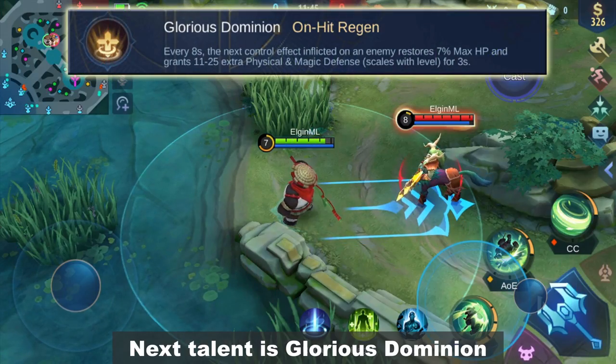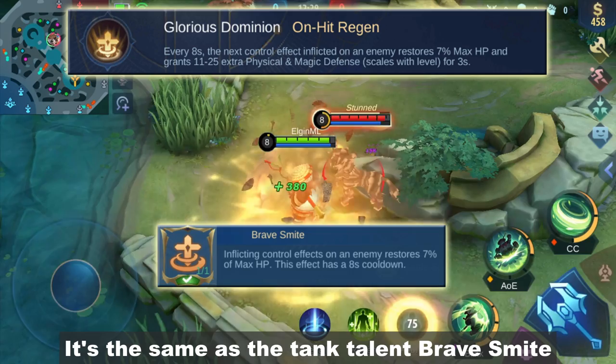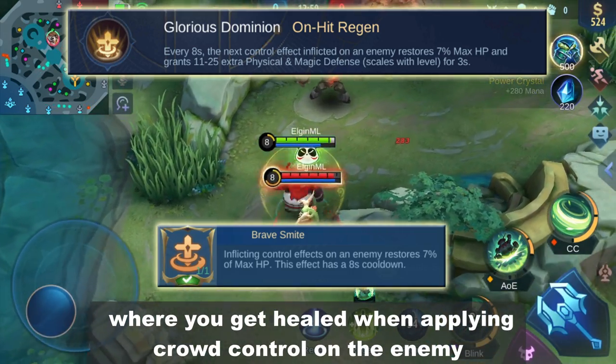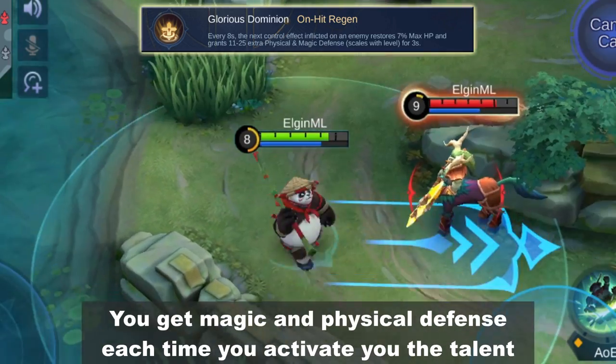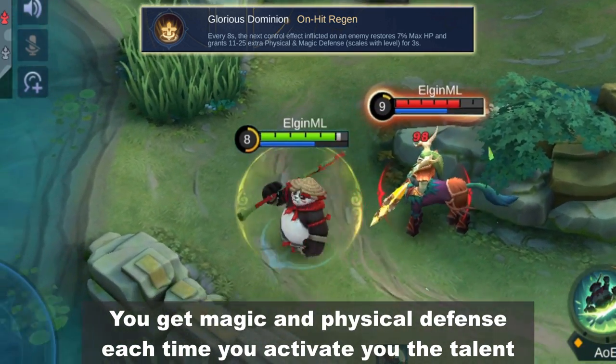Next talent is Glorious Dominion. It's the same as the tank talent Brave Smite where you get healed when applying crowd control on the enemy. The new effect is added defense stats that last for 3 seconds — you get both magic and physical defense each time you activate the talent.